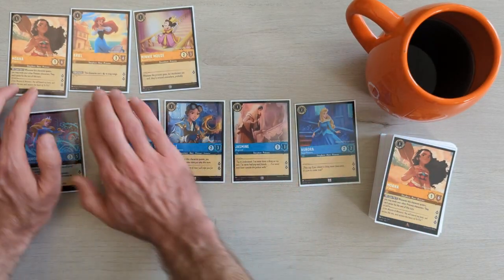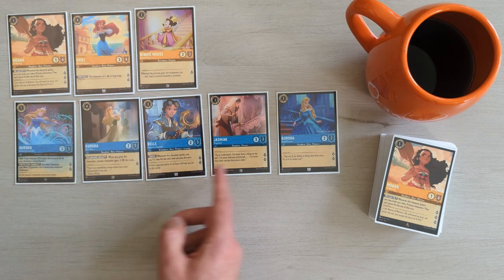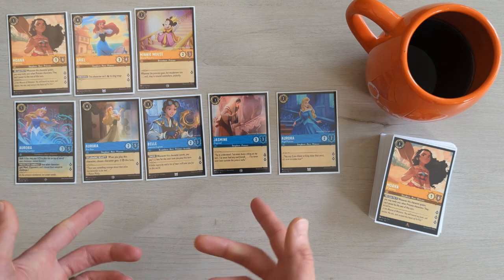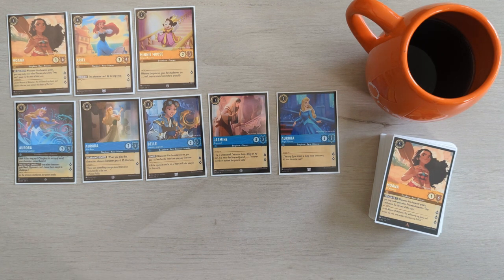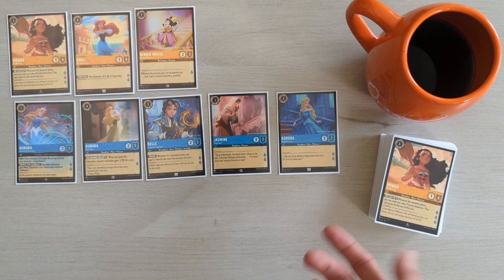With these princesses at our side, it's time to step back and decide on a strategy. I noticed that most of these princesses have two or more lore value, which is higher compared to many similar costing cards. This suggests a promising ramp deck that can benefit from Moana's powerful ability We Can Fix It, along with Aurora's ward. This combination will protect your characters from being banished as they relentlessly quest for lore turn after turn.